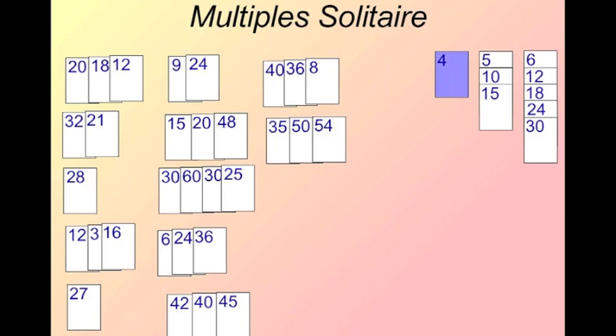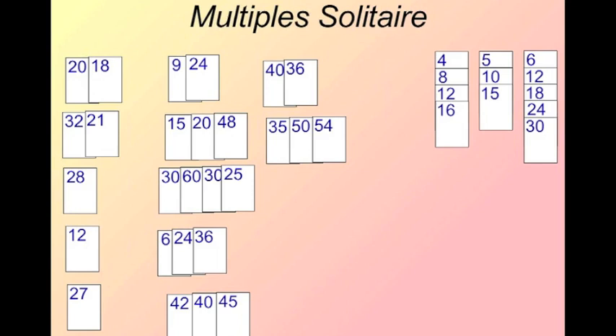Now I can pick up that four. Let's build on the fours: four needs an eight in the top row, then I need a 12 — I can use that same 12 I had — then I need 16. And now my three is available, so I can put my three down and keep building until we get them all lined up. This is a game children can play on their own. If they make an error, they won't win, so it helps them be comfortable with multiples. That was Multiplication Solitaire.